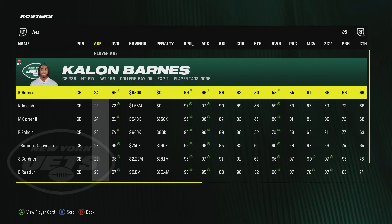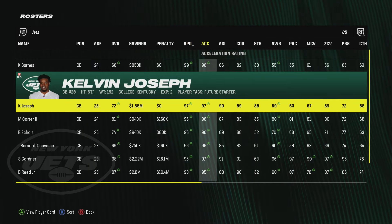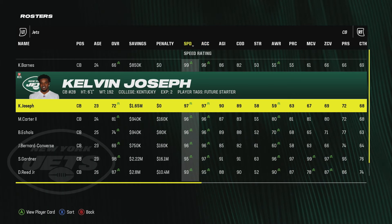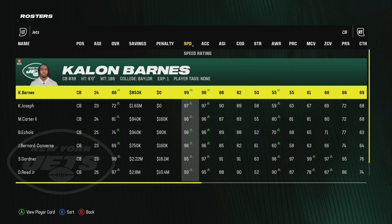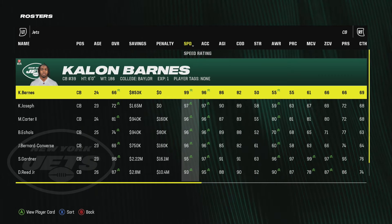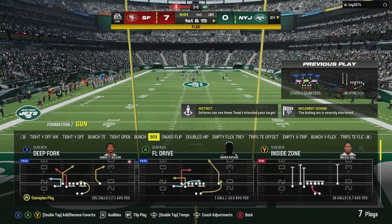If you do everything correctly and play a few games, this is what your cornerback roster would look like by week two. You can see 99 speed, 96 acceleration, and the list goes on. This is what it looks like if you pick up Kelvin Joseph from free agency - 97 speed, 97 acceleration. These are straight ballers. You could play man coverage, cover four hybrid and go crazy with these guys. Make sure you follow these tips and you will have a squad by week two ready to win a Super Bowl.